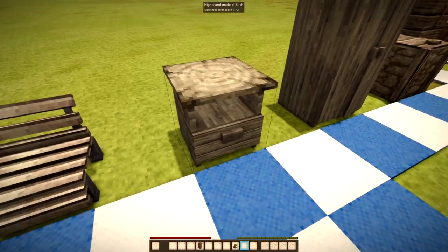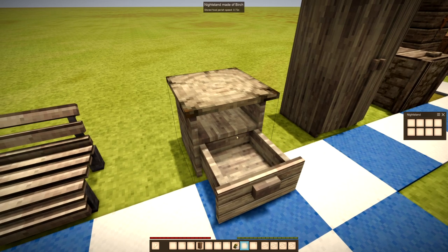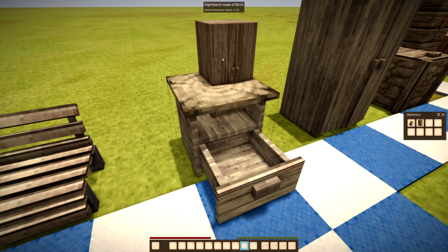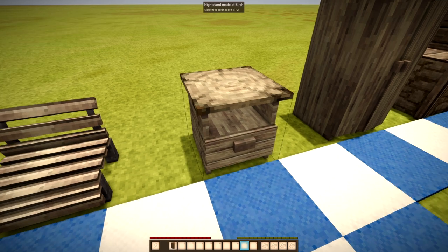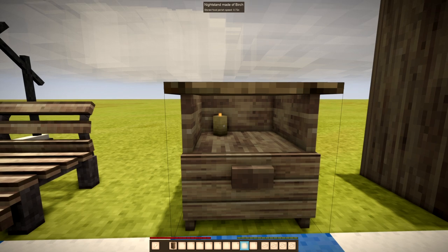There is a night cabinet with a drawer that opens, which is even capable of storage if you put small things like candles in it — you can see them too. However, there is still a bug when you put larger blocks inside that look outside the walls. Here is what that looks like.